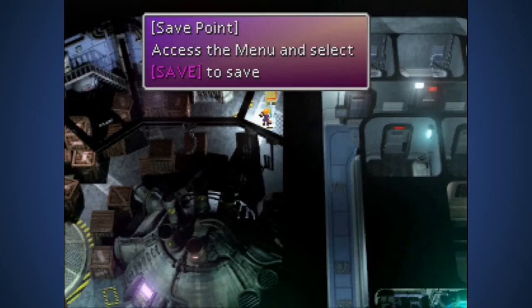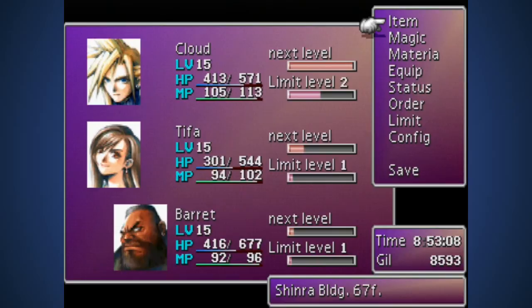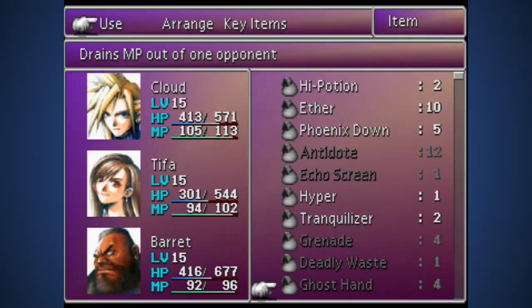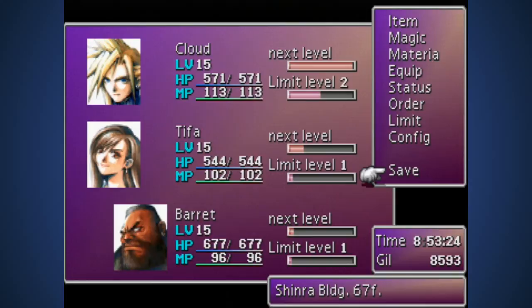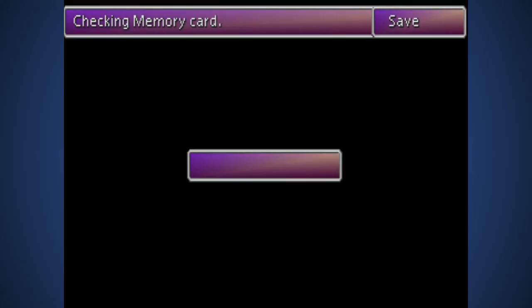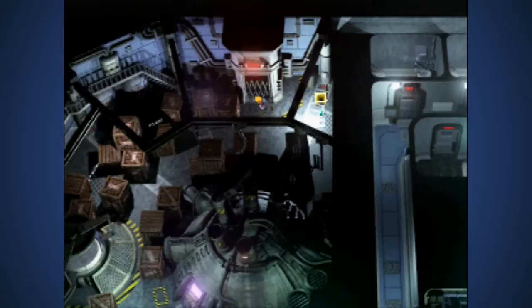Go to the top right - there's a save point and a little chest too. Is it a tent? No, it's a materia - a Poison materia. You could link that to the Elemental Materia to help prevent against poison if you equip it to that character's armor slots. I don't have too many slots left, so I'll hold off.